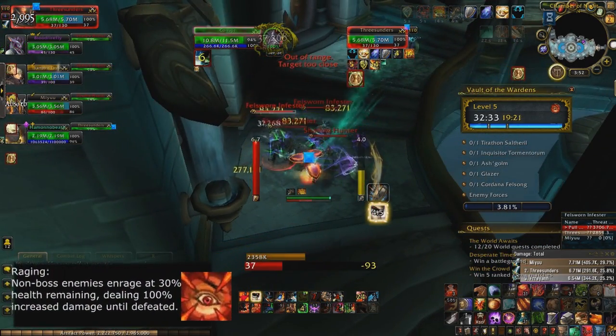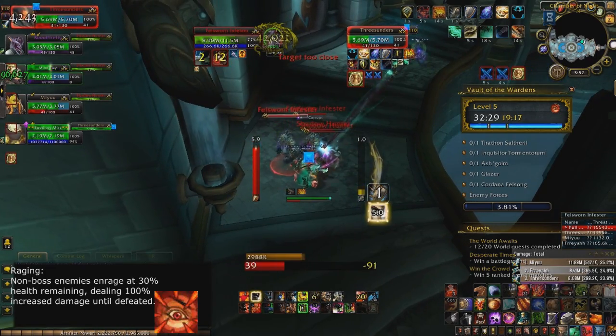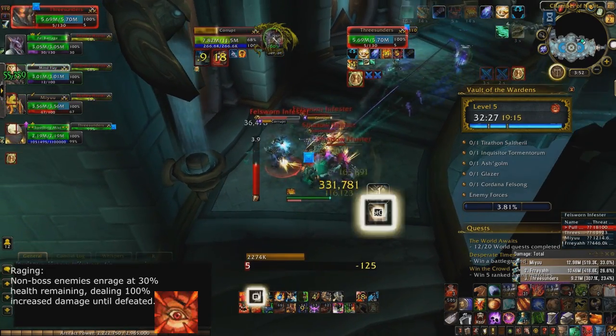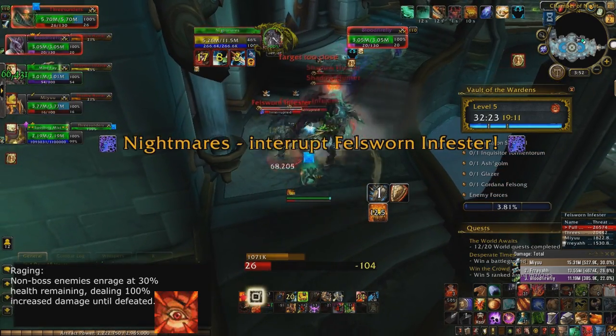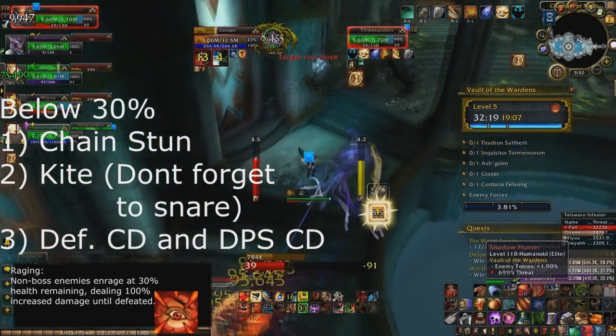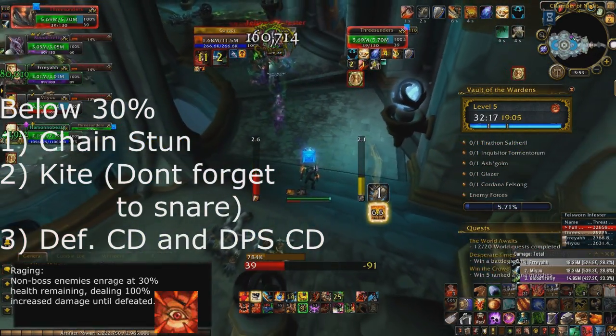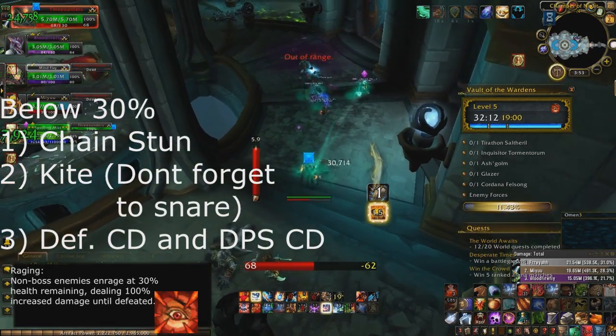Let's go over this in two different ways — the basics and a more advanced method. In the basics, when you're pulling any trash mobs, as soon as they dip down below 30% HP, you should start chain stunning them. That means you as a tank should be stunning them and your DPS should start chaining stuns as well.